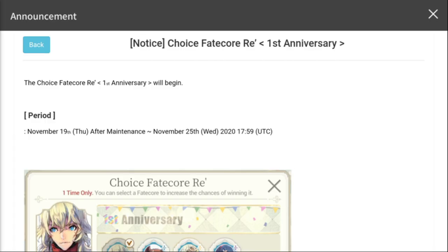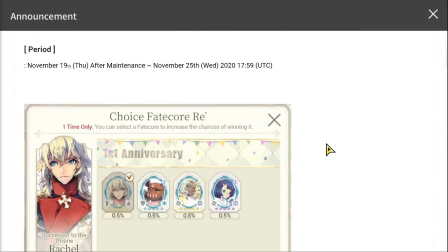Hey everyone, welcome back for more XO0s content. Today's video we're going to discuss the new Choice Fate Core Re First Anniversary, which will begin on November 19th after the maintenance and continue up to November 25th.